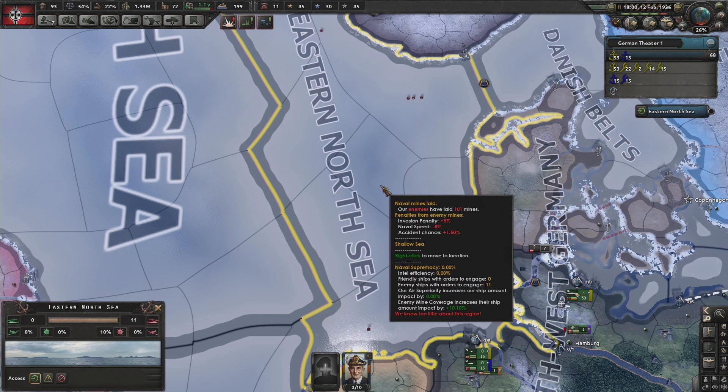Now that Britain has laid many mines, as Germany we can see the nasty effects that this can have on our ships' movement and the accident chance in this sea zone. Although it is also a benefit to us as it affects their ability to navally invade.